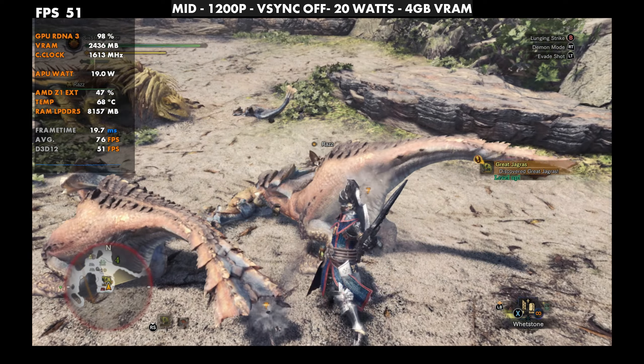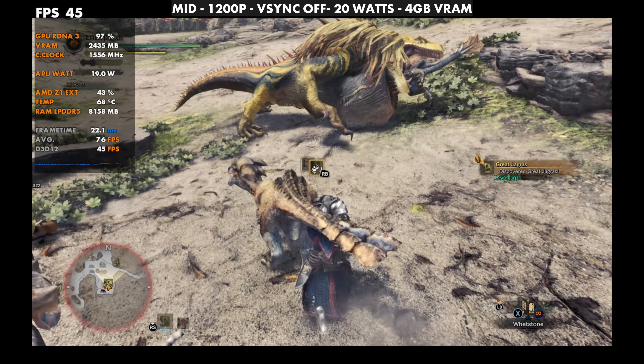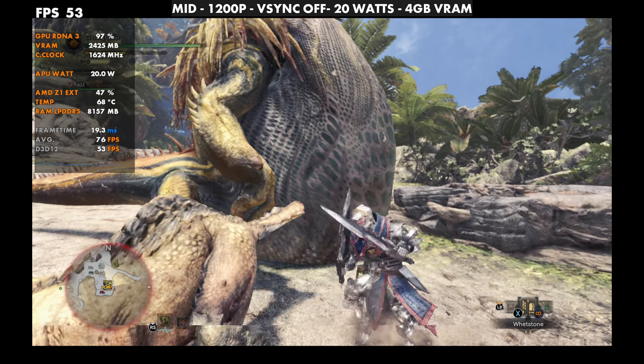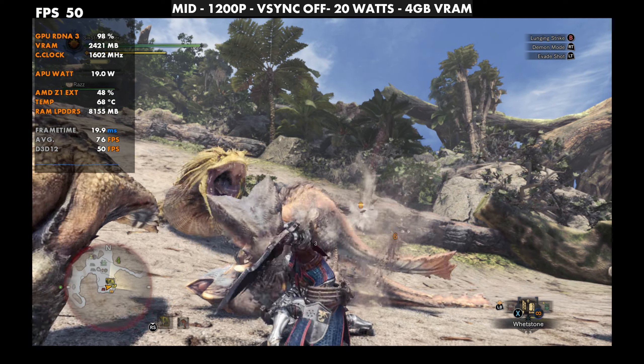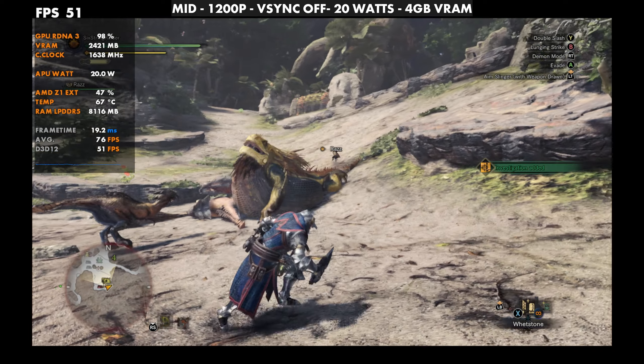In this same area on low I was getting around 78 to 88 FPS. With mid settings we're dropping 20 to 30 FPS less in this area, so it's a consistent spot to see the difference between the two presets. It just depends on what you're going for — whether that's 40, 60, or 80-90 FPS for Monster Hunter World — but frame times stay really good and the game feels great to play either way.